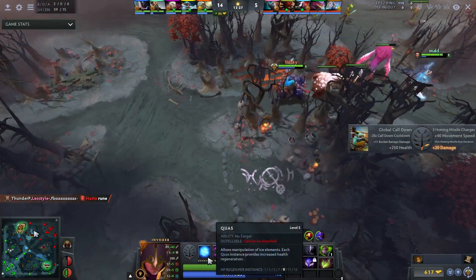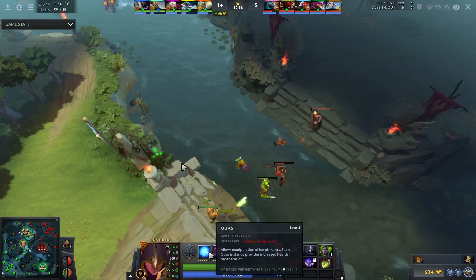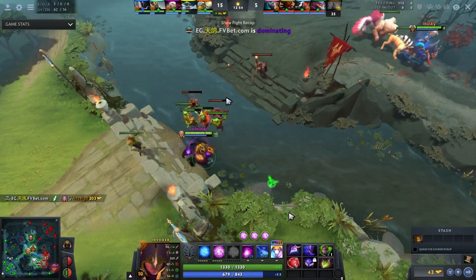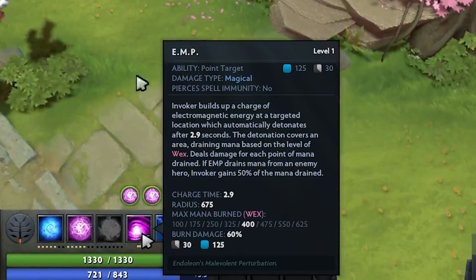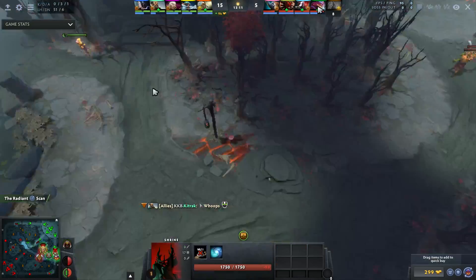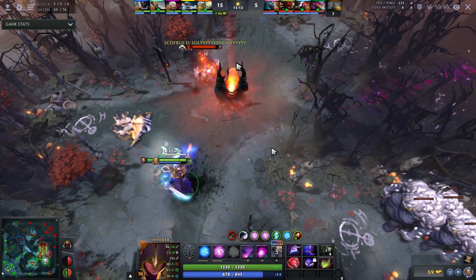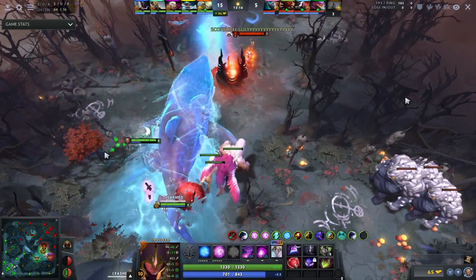His skill build is a bit different from some other Wex Invokers. I recently watched Abed play Wex Invoker — he left Quass at level 4. There are definitely varying skill builds, but for the majority you typically want to put most points in Wex and not max out Quass, because it amplifies your EMP by a large margin. If you look at EMP stats, it gets all the way up to 625 mana burn, which can be the entire mana pool of heroes like Bloodseeker, Grimstroke, Pangolier, and Magnus. With relatively low Quass, it's important to throw the EMP as you tornado so it doesn't land late.